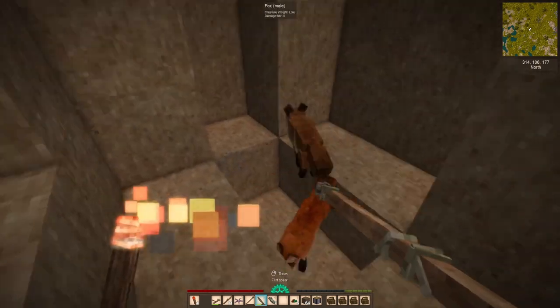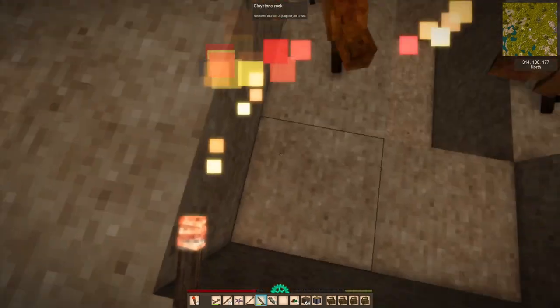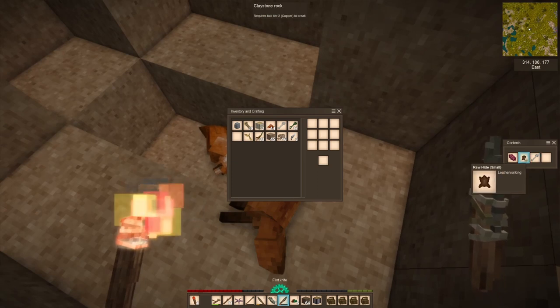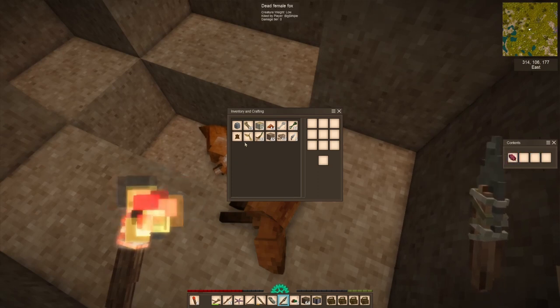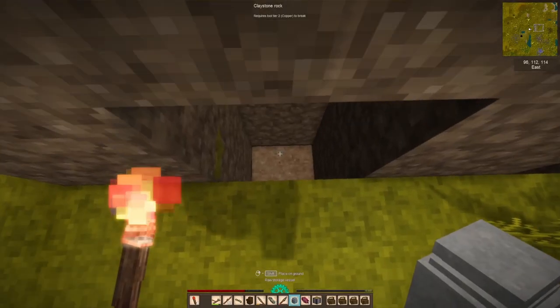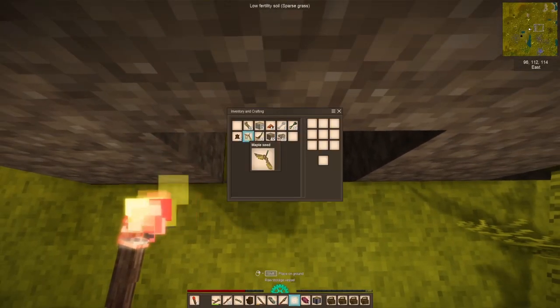Charcoal is going to be super important and we're going to need a lot of it. Here I almost get completely mauled - I have died at least once by foxes. They're honestly no joke, which can be kind of a bummer to die to a fox.